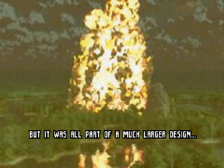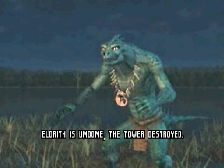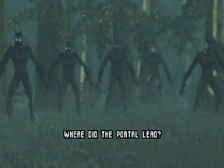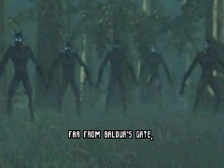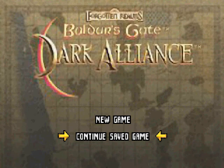But it was all part of a much larger design. "He has done it. Eldrith is undone. The tower destroyed. Now we may continue without interference, master. Where did the portal lead? It led to a far distant land — far from Baldur's Gate, far from the Sunset Mountains, far from the Marsh of Chalimber, and far from safety. That is a tale for another time." And there you have it. That's the end of Baldur's Gate Dark Alliance on the Game Boy Advance.